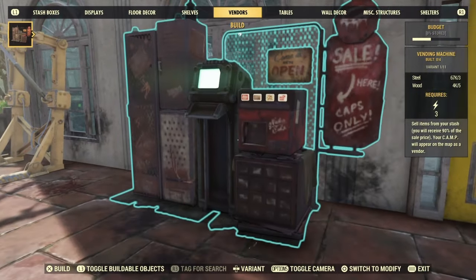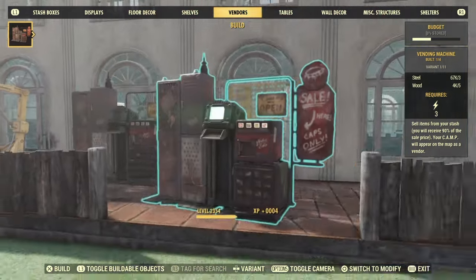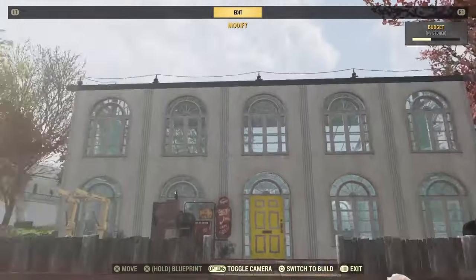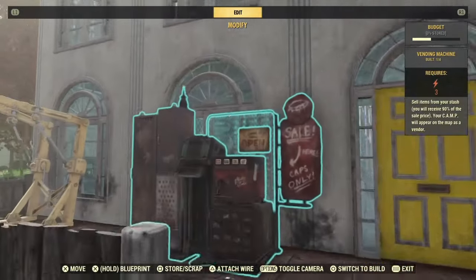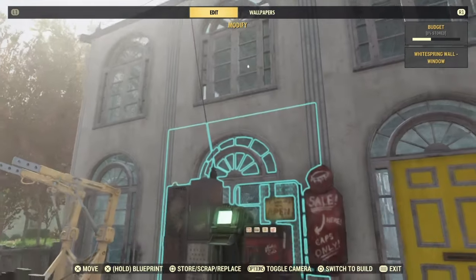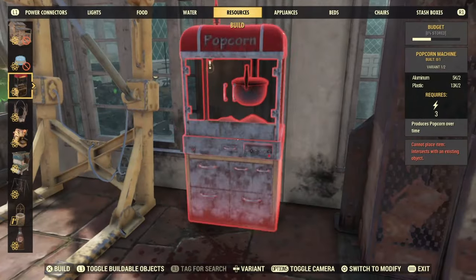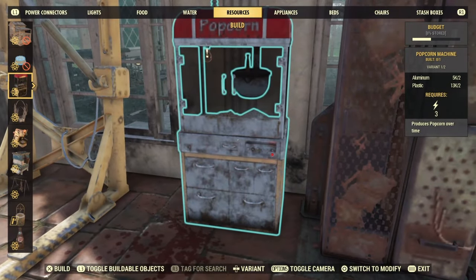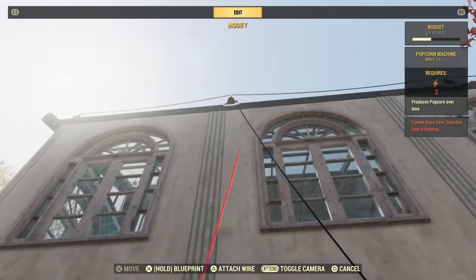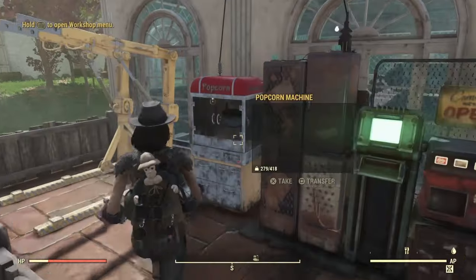Next is your vendor, and usually you'd like to put it close by the doorway so that people know where it is. In order to get the light to go on it, you will have to attach it to the electrical — just grab that wire at the top and attach it to the power connectors. Next is your popcorn machine, which will give you pre-war food — popcorn, of course. That one also needs power, so attach the wire to the top of wherever your power connector is.